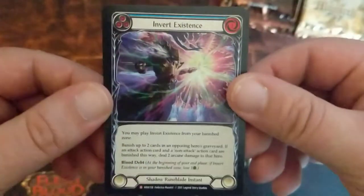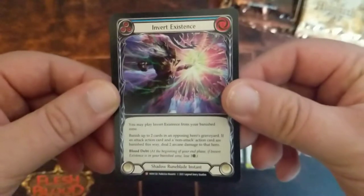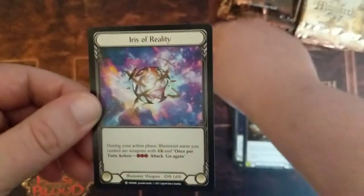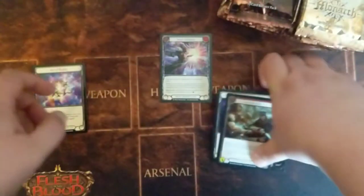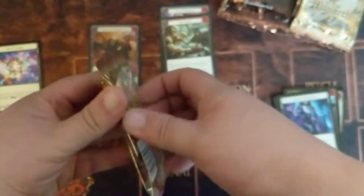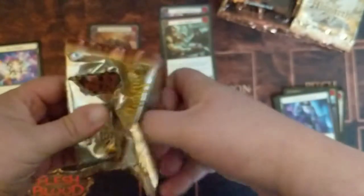Our first card is a Majestic — was that our foil? It looks like the foil is the last card in the pack. We got ourselves a Runeblade Instant, Inverted Existence — very cool card. Iris of Reality Token. Outmuscle was a rare — that was our foil. The foil on this card is super subtle, to the point where it's barely noticeable. So you get two upscaled cards and one foil card per pack.